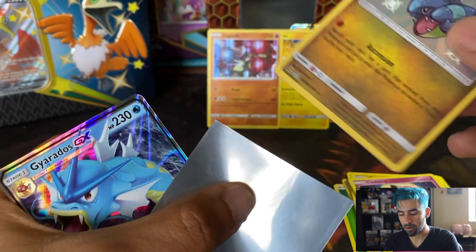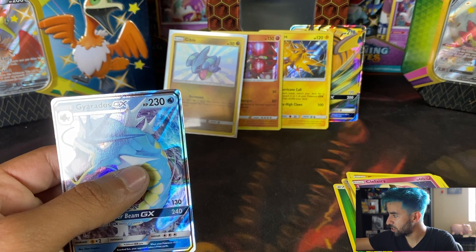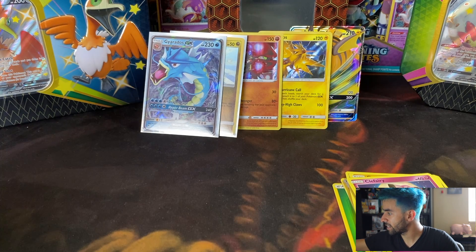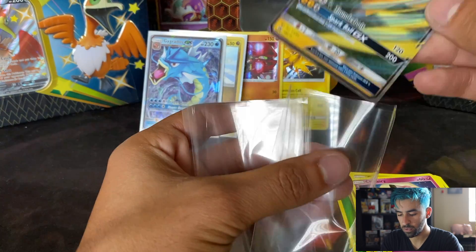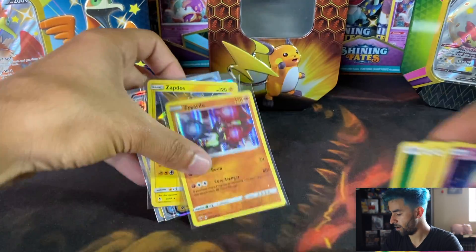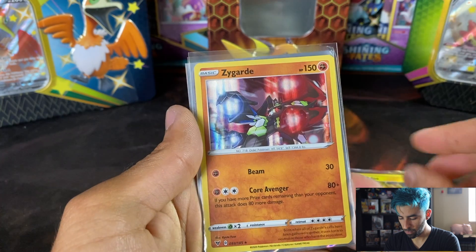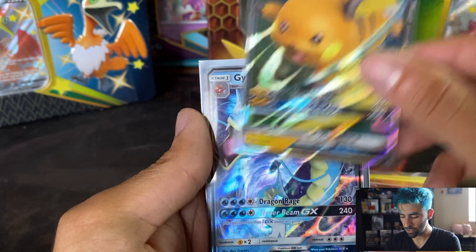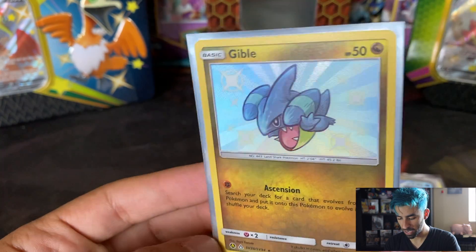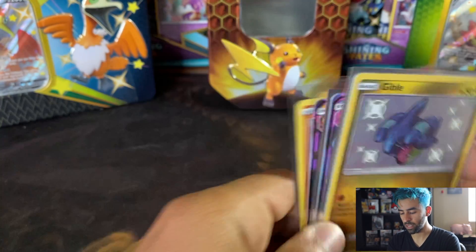And a Gyarados GX — a perfect pack! Put that Gible there. We haven't gotten a hit in a good amount of time in any way, shape, or form, so let's sleeve up that Gyarados GX. And while we're at it, we can throw some penny sleeves onto the Raichu, the Zapdos, and the Zygarde. Now for that quick recap, which ended pretty well: we have our Zapdos, the new and cool Zygarde, Raichu GX promo, Gyarados GX, and our shiny Gible — a new shiny I do not own that I am gladly going to put into my collection as of today. Thank you guys again, hope you guys had a fun time, and I will see you guys in the next one.